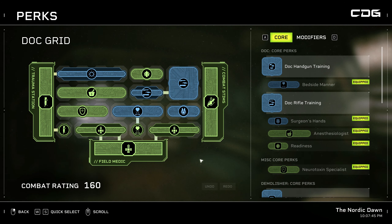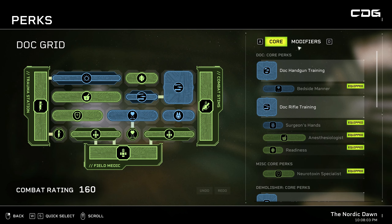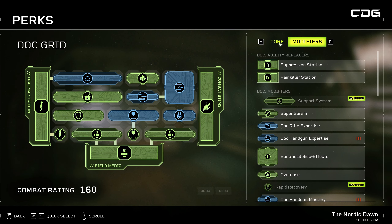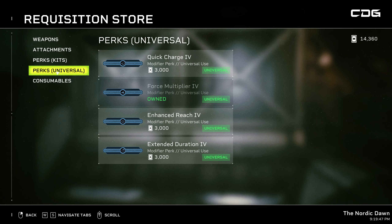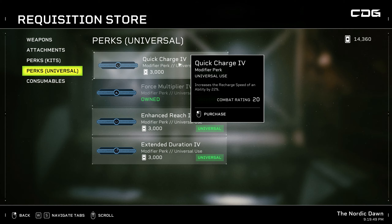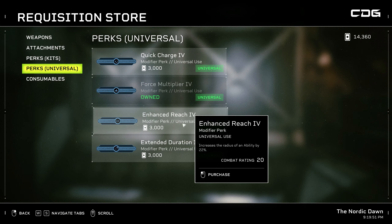You might not have unlocked some of these perks yet — you unlock them by leveling up the Doc kit itself. If you haven't unlocked all the squares yet, just keep playing through the game and earning XP for that particular kit, and you'll eventually unlock not only the core perks but also some of the modifiers. Some of these perks can also be purchased from the armory.